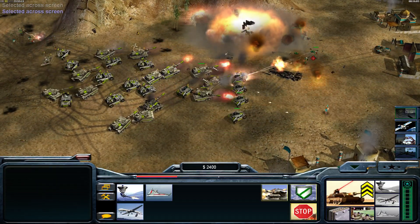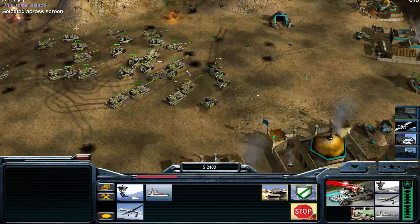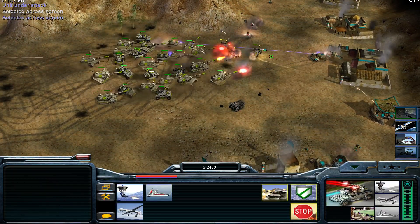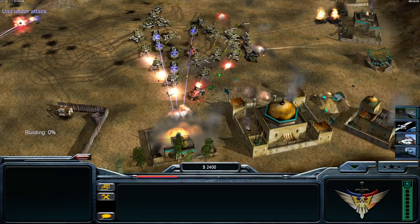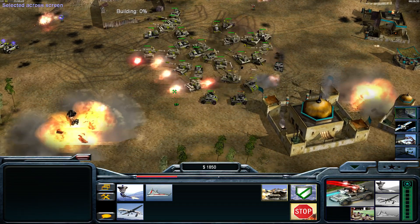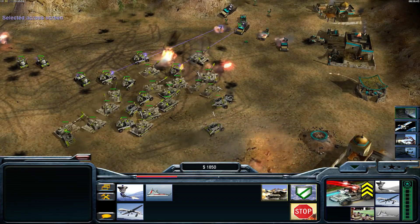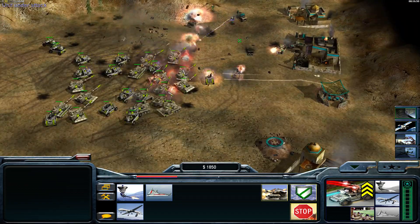The music is by Stefan Hart again — this time it's 'A Storm Is Coming', that's the name of the title. It can also be found by searching for Hart Music 'A Storm Is Coming'. Let's finish off the command center and supply stash so he cannot rebuild his workers any longer — it will help me a lot.